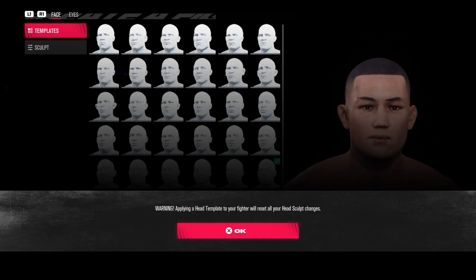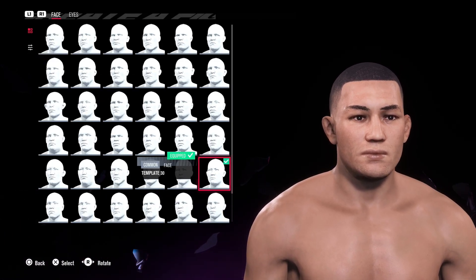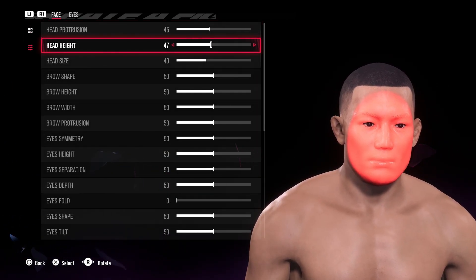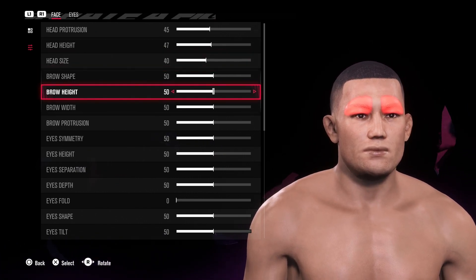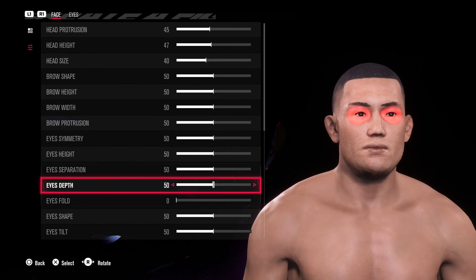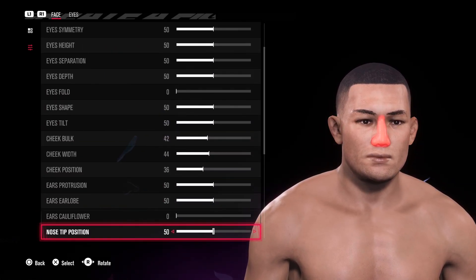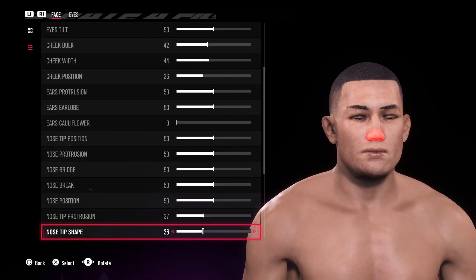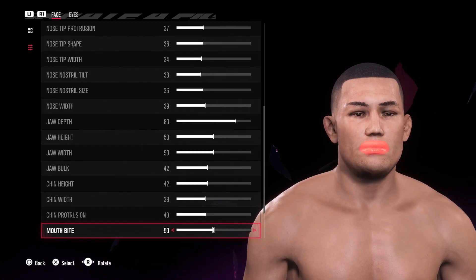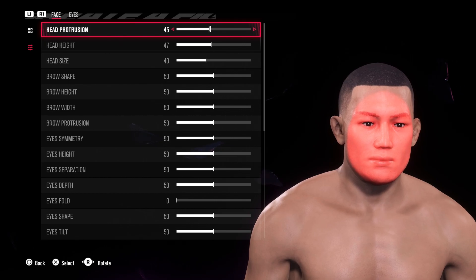Head template — I went with template 30. That's the way it looks like without the sculpting. Getting into the sculpting, I tried to make this as good as possible. I know his jaw isn't as accurate as it needs to be for it to look realistic, but that's the best I could do with what the game gave me. That's kind of what it resembles a little bit.